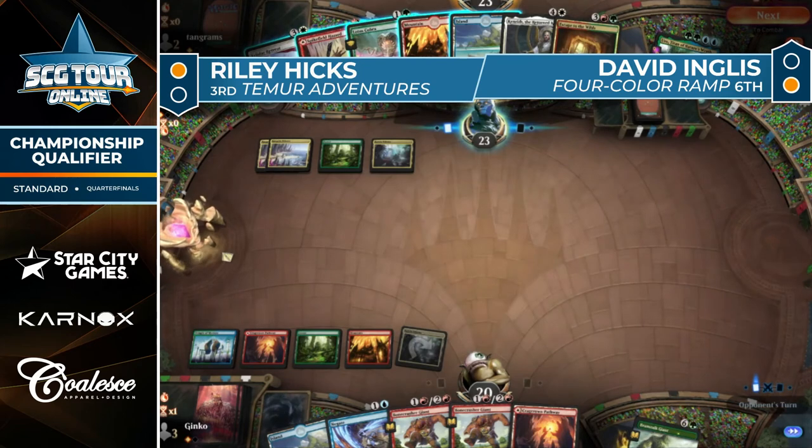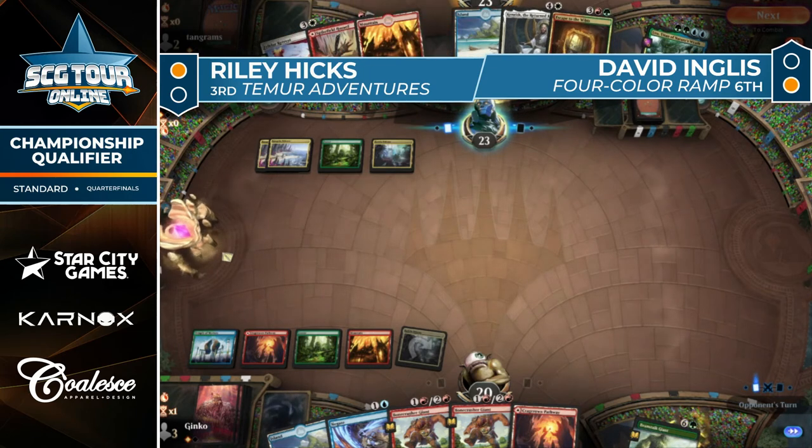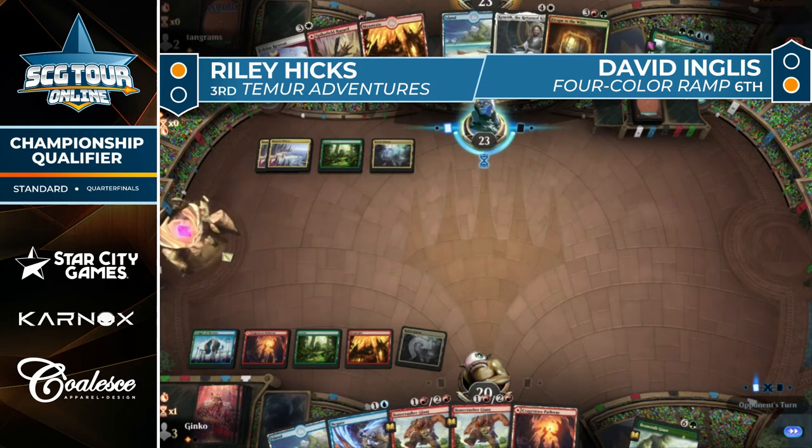Ingles set up really nicely — a couple of haymakers, some lands to back them up. Hicks is going to play Triumph tapped. Another haymaker off the top — Escape to the Wilds is a pretty solid card. I do feel weird calling that one a haymaker in relation to other high-impact spells. Escape to the Wilds is a haymaker when you're low on resources — when you're flush it just feels like Urban Evolution: draw three, play extra land.